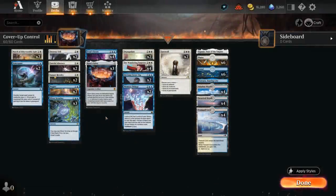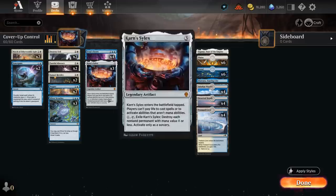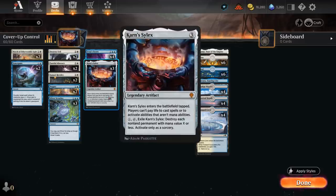Hello and welcome to another Standard Games video. Today we're taking a look at Blue-White Control, featuring three copies of Karn's Silex as voted on by my supporters on Patreon.